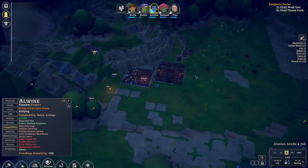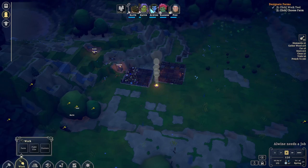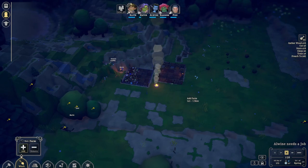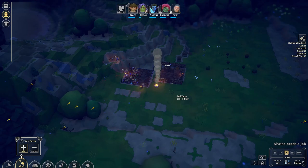And then auto save, and it's a left click work tool. Work — choose a farm, that's what I was wanting to add. Let's just add a farm. I don't know, we'll just add it right out here.